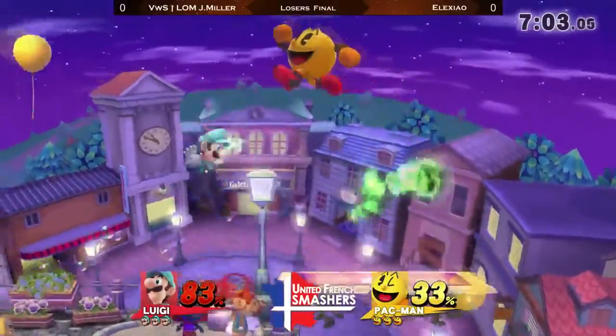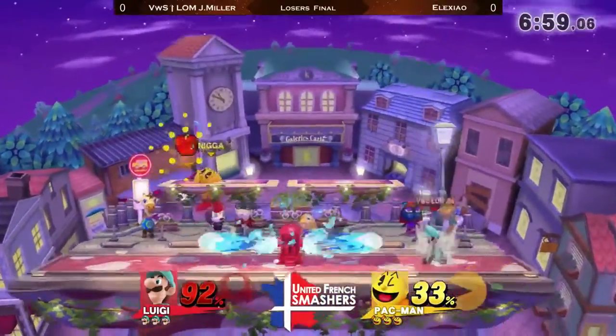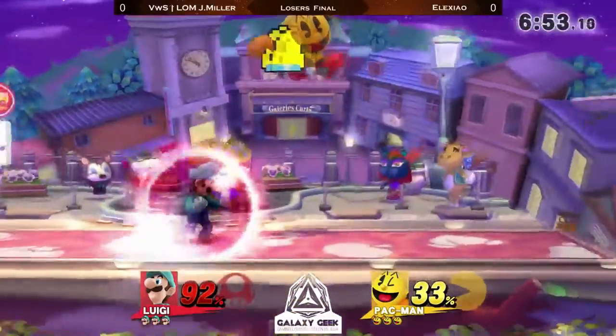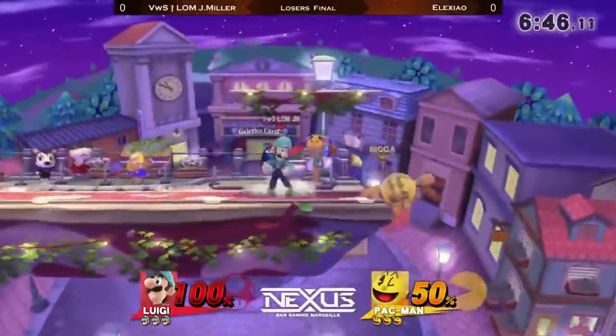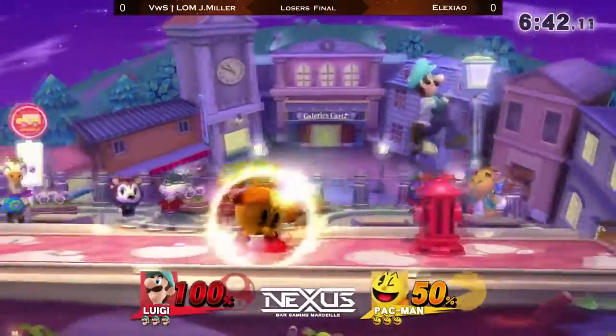Right now, Pac-Man proving a solid pick for French hero Alexeo. The bell — or the cake, or whatever — being used in a creative way by Alexeo to try to break the zoning by J-Miller, covering his potential jumps.